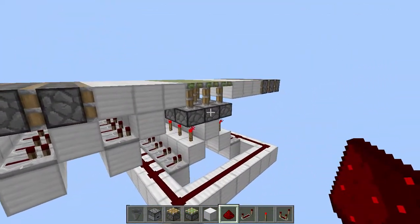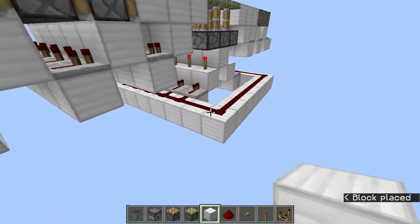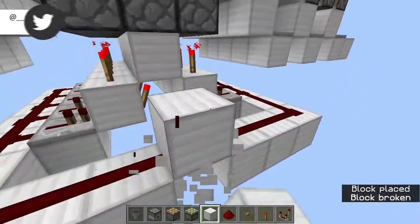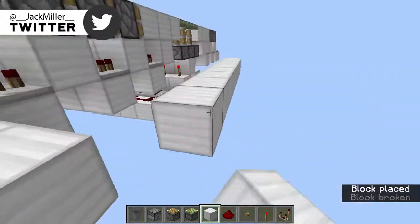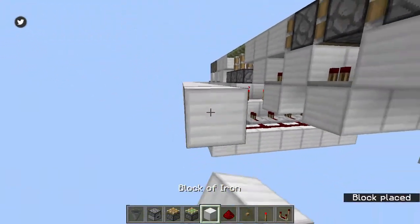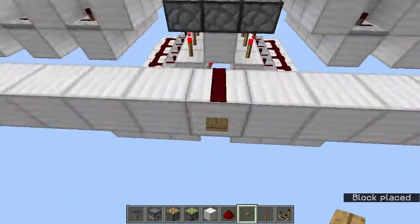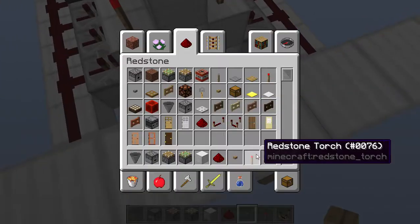After you've done that, come over here and connect these up. Go one block upwards, place a block, then connect all of these together by adding blocks going along, connecting everything up. From here you can add your input going into this redstone dust or this block.